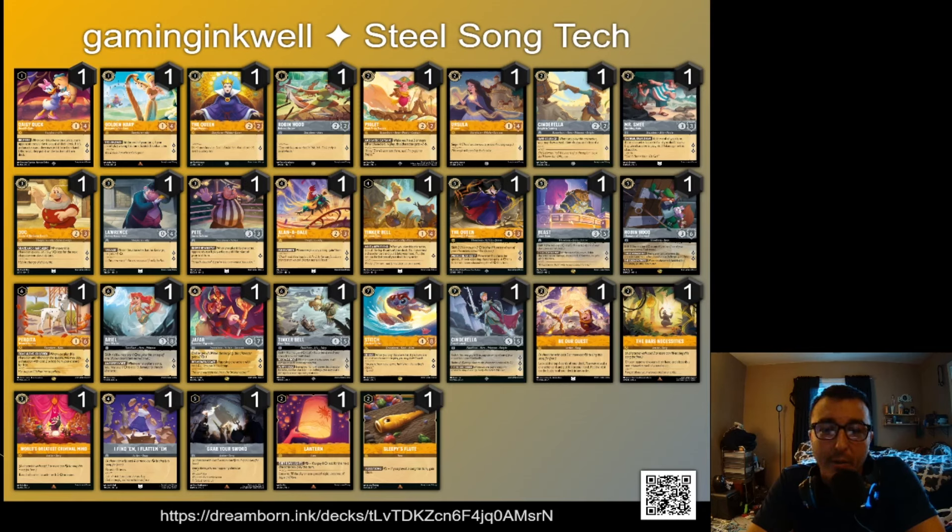Perdita I thought was interesting because typically you're not running a lot of one and two cost cards, but if you pair her with Piglet or Smee, bringing them back just feels pretty good. Ariel — I really like her. She's a shift four-cost so you can shift her over your three-cost Ariel, and when you play a song you can pay two ink to deal three damage. It's a really nice way to deal more damage and control the board, especially against Popsicle Control and Ruby Amethyst with Tamatoa and Big Sisu.